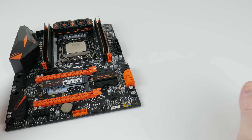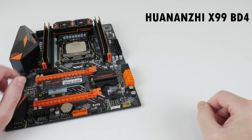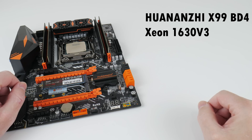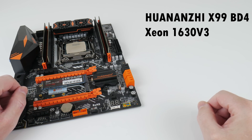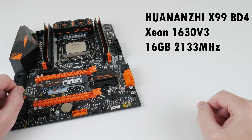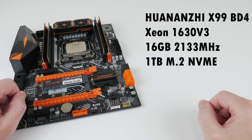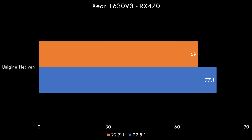But what happens if we are using an older system? We have an X99 motherboard with a Xeon 1630 V3 — a quad core Haswell generation processor — 16GB of quad channel memory and a 1TB NVMe SSD. In Unigine Heaven we can see again a loss in performance, starting at 77.1 FPS with the 2251 drivers going down to 69 FPS with the 2271 drivers.